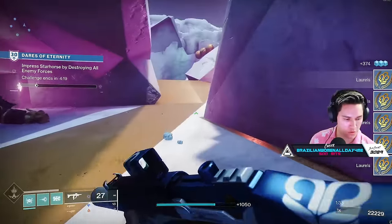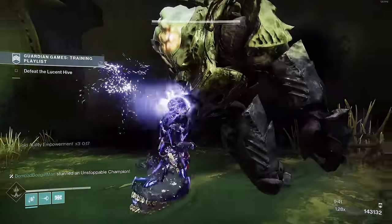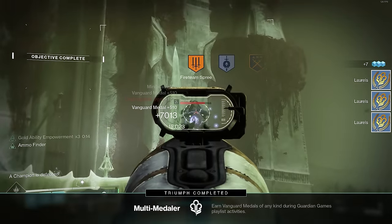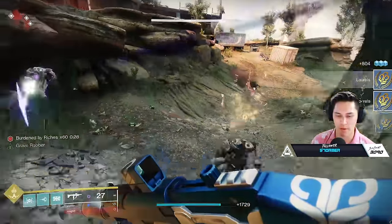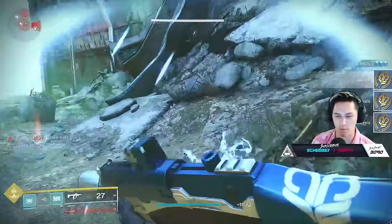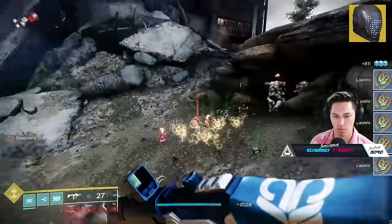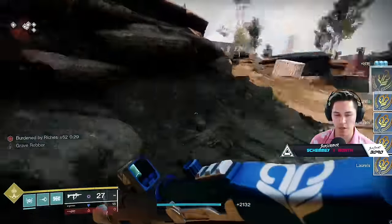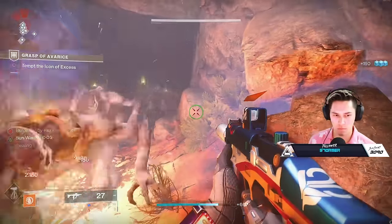When it comes to generating laurels, killing majors, champions, bosses — all of that generates laurels regardless of whatever way you kill them. But when it comes to red bar adds, just regular minors, you're going to need to land ability final blows on them. There's a variety of ways to really cycle that. We were actually running Insurmountable Skullfort and just doing shoulder charge after shoulder charge. However, sunspots do not seem to count as ability kills and do not generate laurels.